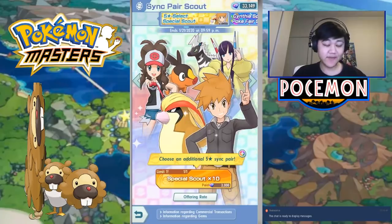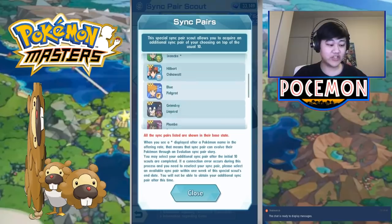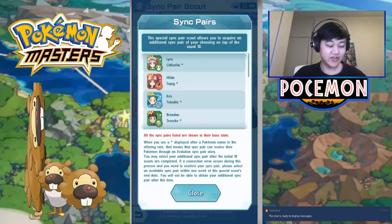If you spend 3,000 gems on this, if you do a multi on this banner, you get to choose an additional 5-star sync pair — whichever 5-star sync pair you want from this pool. You do a multi, and then they let you choose whichever one you want.